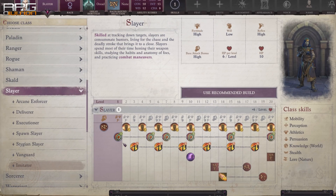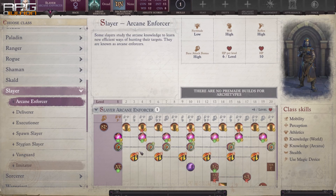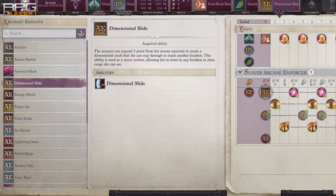Slayers have a couple of good options. 1 level into any Slayer subclass except Imitator grants Studied Target, which is a very useful ability. Arcane Enforcer additionally allows arcane exploits like Dimensional Slide, Potent Magic, and Wooden Flesh.